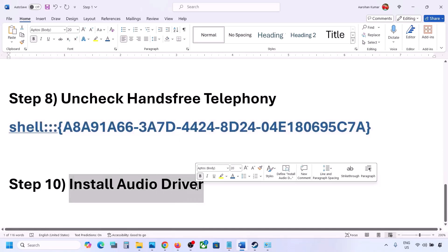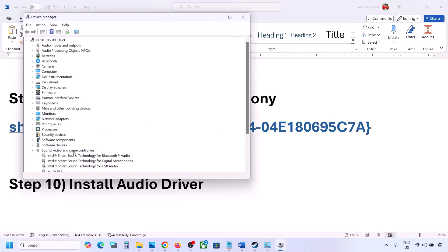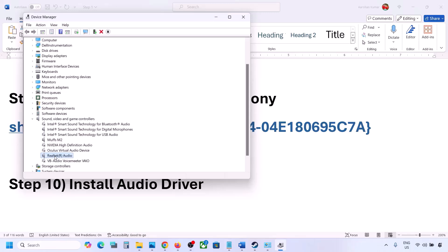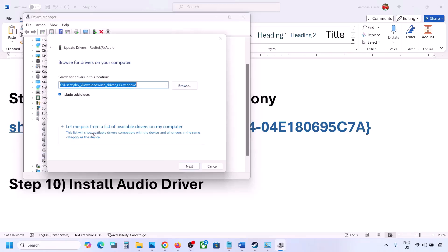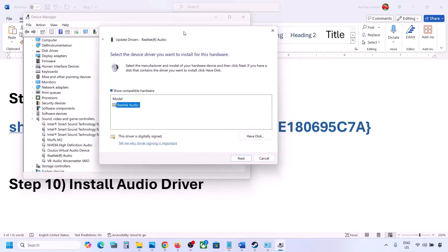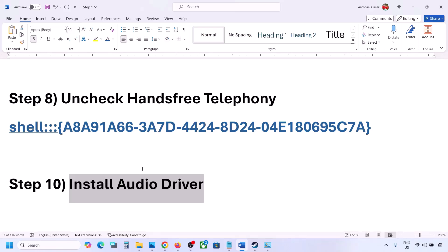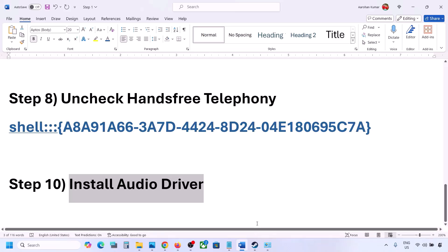The next step is to install or update the audio driver. In Device Manager, expand Sound, Video and Game Controllers, select your audio device, right-click, and click Update Driver. Choose 'Browse my computer for drivers,' then 'Let me pick from a list of available drivers,' select your audio device, and click Next to install. You can also download the audio driver from your system manufacturer's website — go to Dell, Lenovo, or your brand's site, find your model, download the audio driver, install it, and restart your computer.